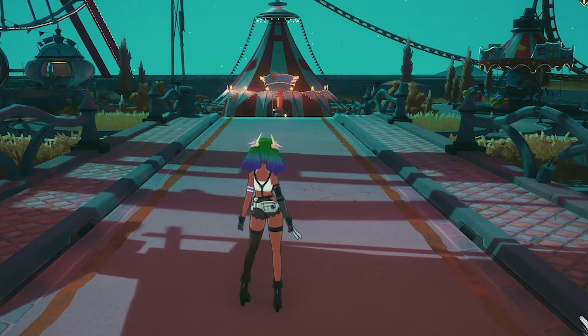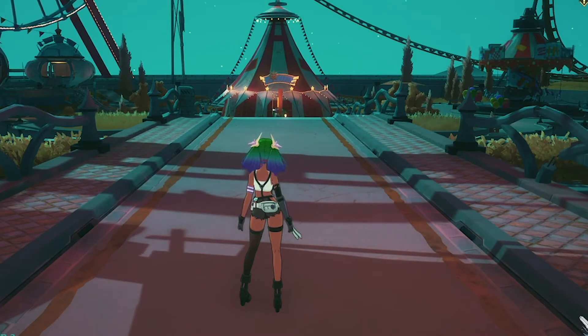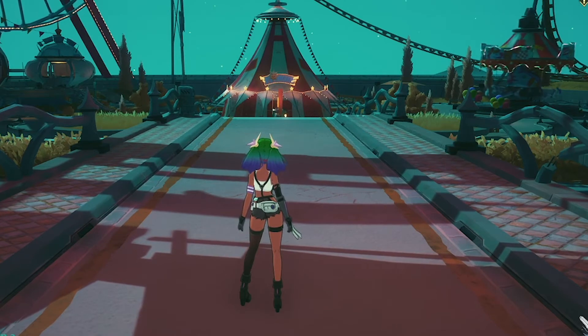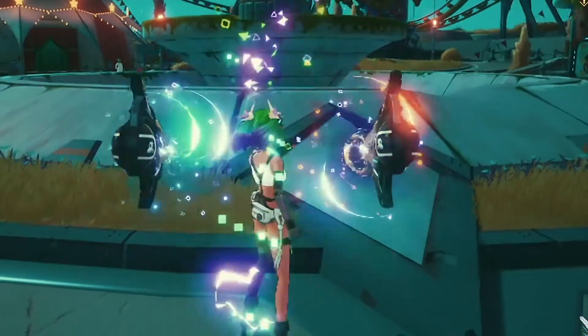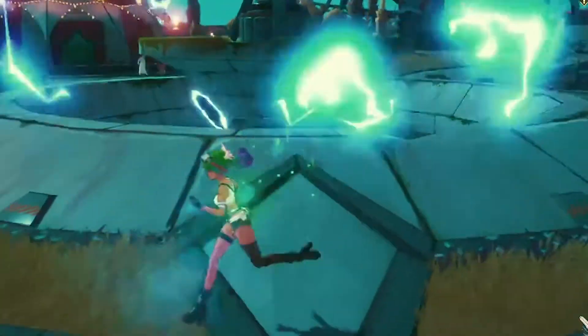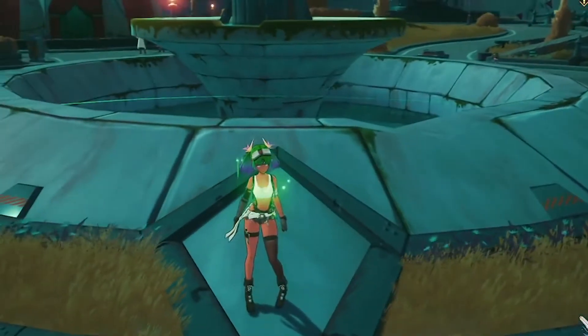She can make pretty much any enemy go into slow-mo, and this is pretty good if you're fighting enemies that are grouped up and pushing you. To do this, just do your standard dodge without moving — dodge and click — and it does this little circle, this little dome. It slows them down for a very short amount of time, but it still slows them down.